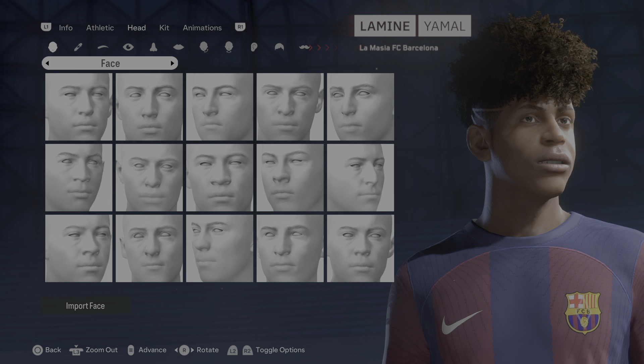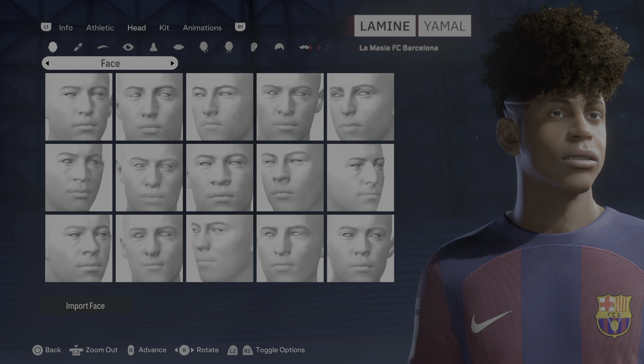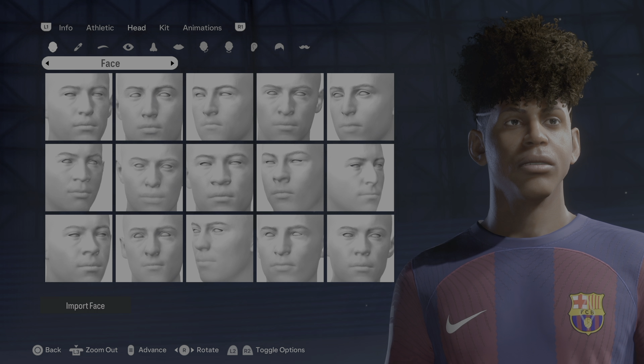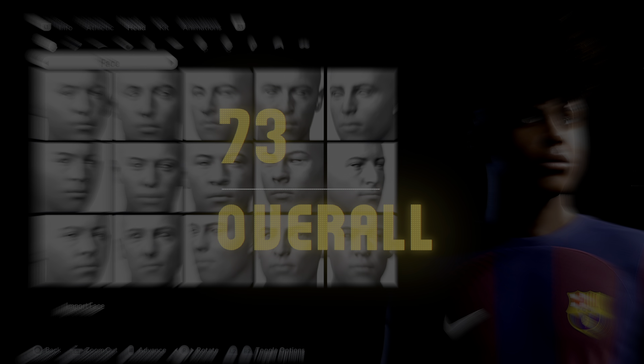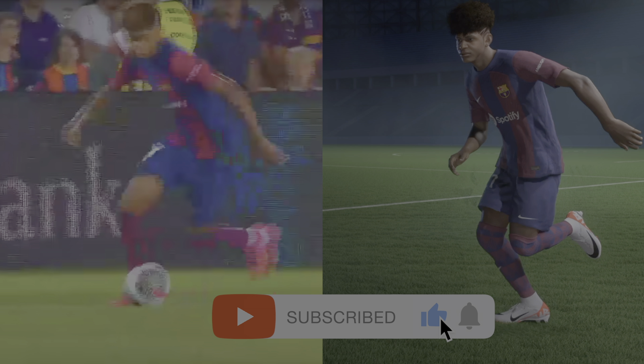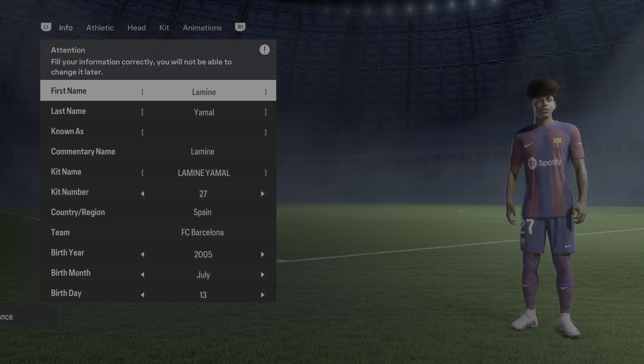Alright folks, here we go — Lamin Yamal. Not gonna lie, this was not easy; this was my second attempt, but it's the best one I've made so far. I upgraded his look, upgraded his stats, his overall is a 73, and there's a new animation that works perfectly with the running style of Lamin Yamal.